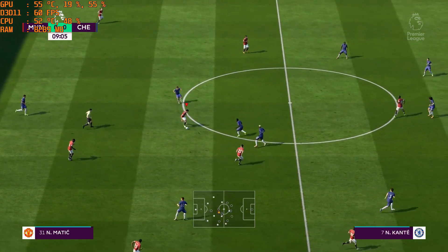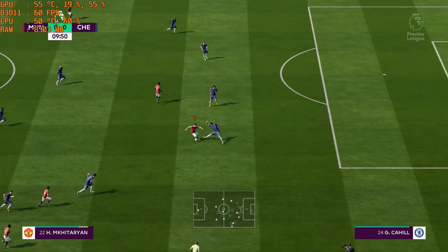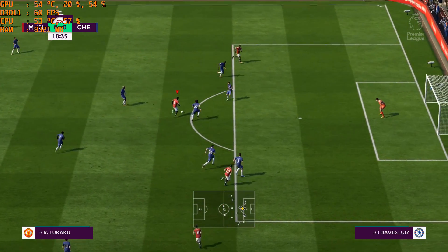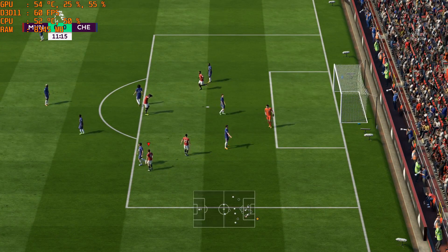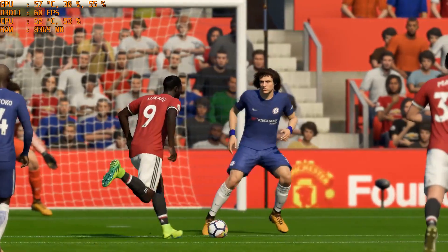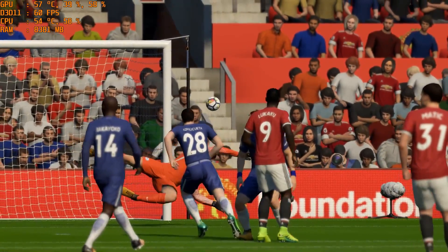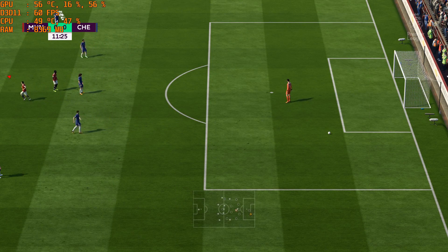Now Mkhitaryan. Mata — played forward. A bit of menace in this attack. And this is Romelu — Lukaku! Well, that was so close to going inside the post, but it's just gone past the outside. Yeah, I think he's beaten the keeper, you know, but just not got it within the framework of the goal — he's a bit unlucky.